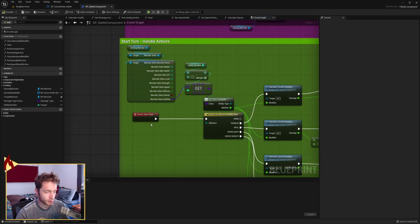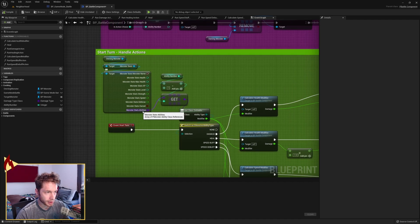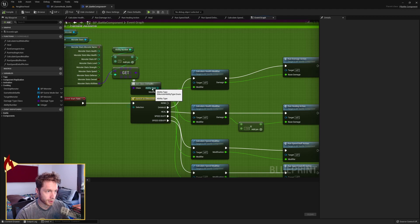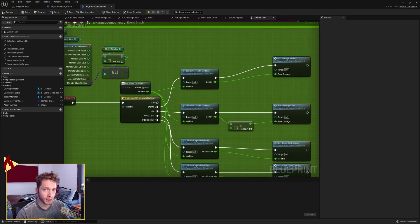Now let's take a look at start turn. Start turn is another custom event. We get the owning monster's monster stats, grab the struct, break it, and take the abilities class references array. We take our ability number, subtract one because arrays start at zero, and use that to get a class reference. We get the class defaults on that class, take the ability type off of it, and do a switch — splitting off into separate functions depending on what kind of ability it is. We won't go through speed buff and speed debuff in this video.